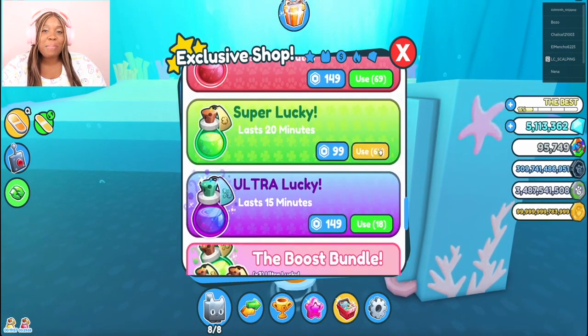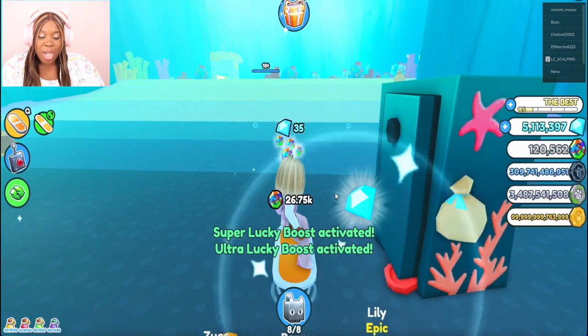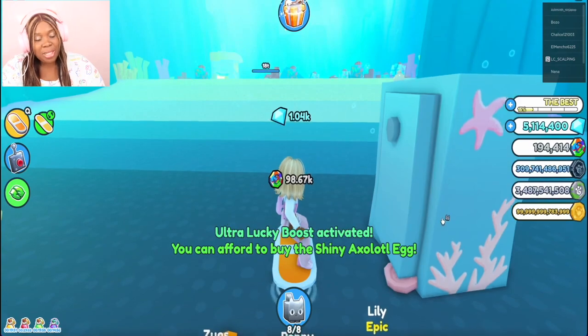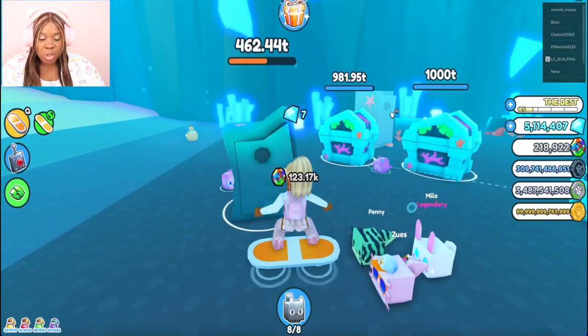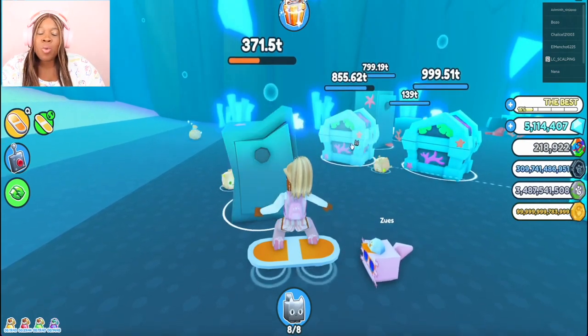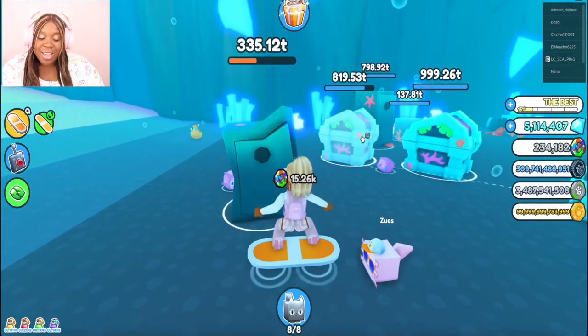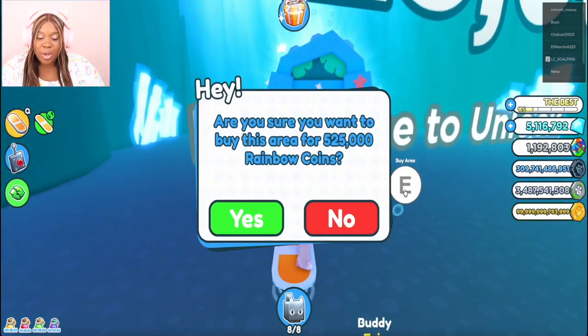Once you have one pet of the same pet rainbow, then it's time to make a dark matter pet. But the dark matter part is where the issue begins. Now you go with your rainbow pets and head back to Tech World to the dark matter station and make them dark matter. Dark matter takes a very long time, and depending on how long you want to wait, it's up to you.